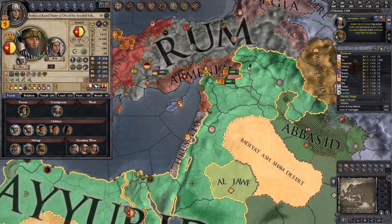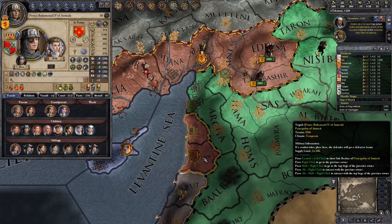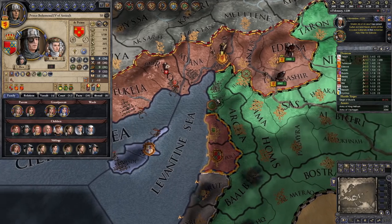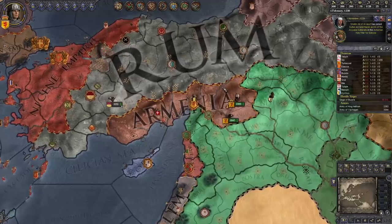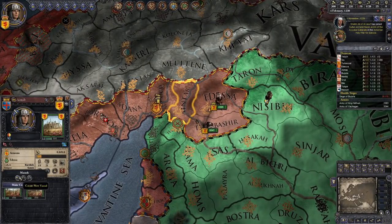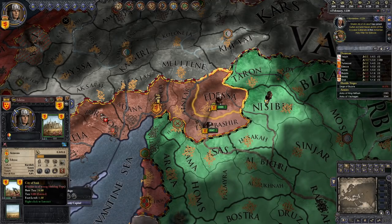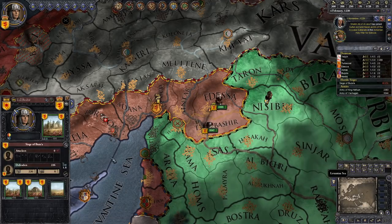We haven't gotten the challenge yet, but we're doing quite all right. A vassal of the Ayyubid Sultanate actually took Antioch, which could be an opportunity for us to expand later. For the moment, I think we're fine. I'm going to hand out the land to new vassals to cement our rule over here in the east. We swooped in, we destroyed them - and that is amazing.